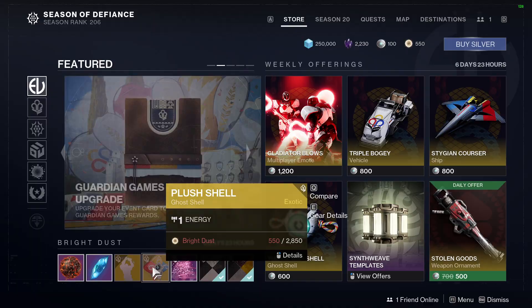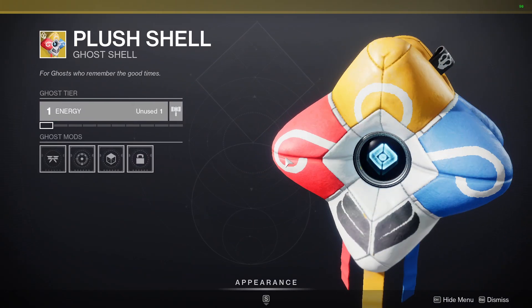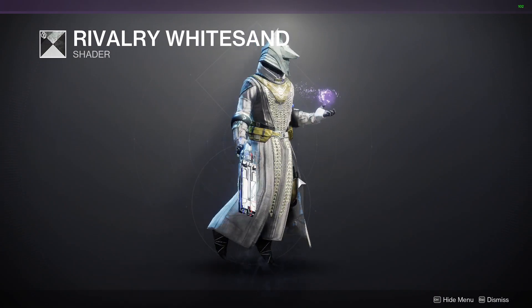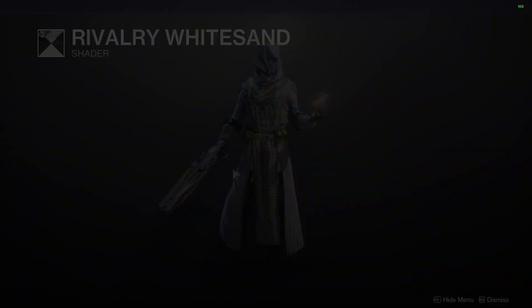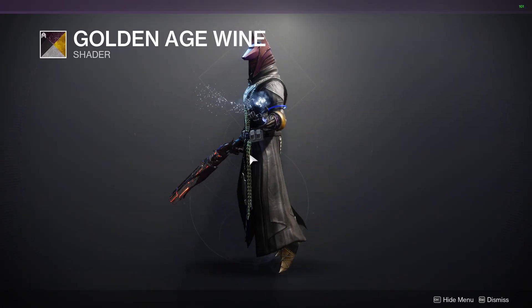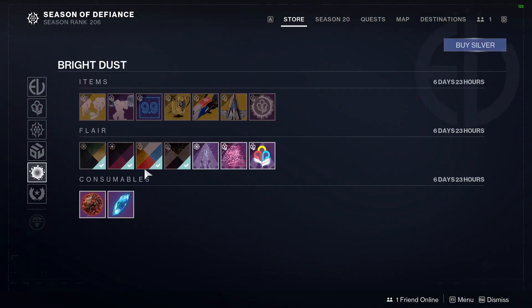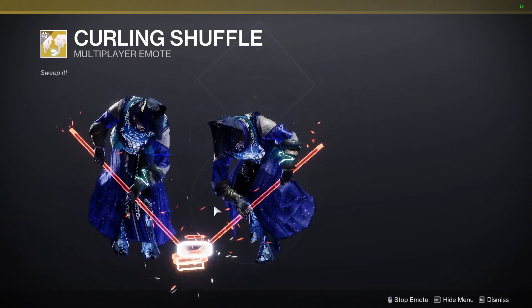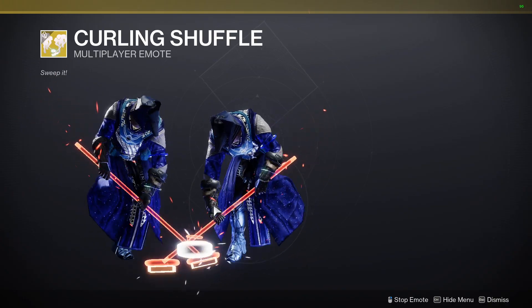The next thing we're going to have is the Plus Shell — this is an interesting-looking ghost shell, to say the least. We've got the Rivalry White Sand, which is a decent-looking shader. We also have the Golden Age Wine, a pretty good-looking shader on certain things. And then we have the Curling Shuffle, which is a bit of an interesting multiplayer emote.